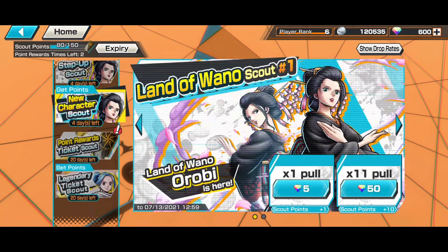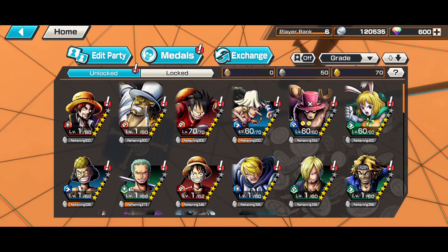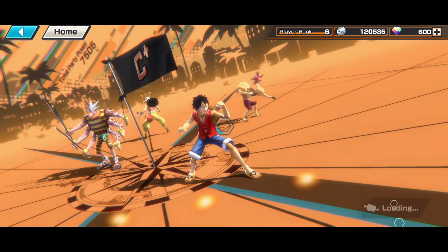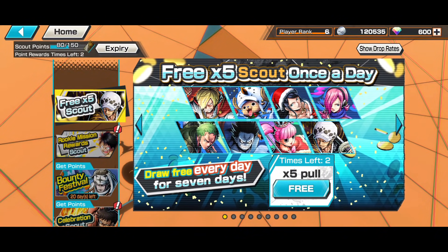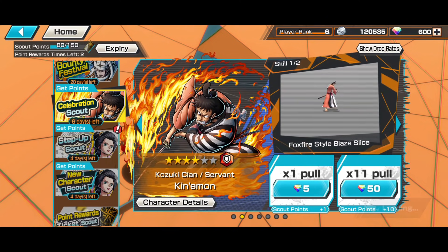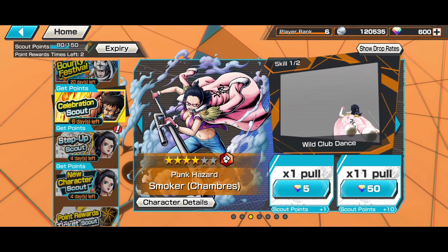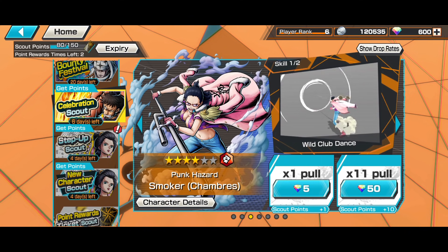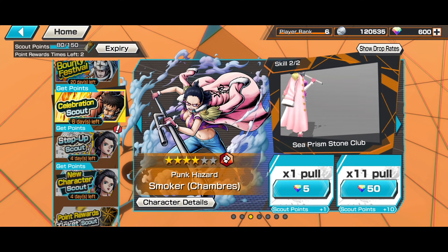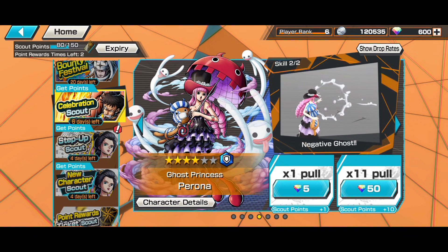I think we shouldn't summon anymore — it's better to just give the account away. Essentially that's it for the video. We managed to pull a five-star CP0 Lucci out of this. Among all six characters I do think CP0 Lucci is probably one of the better ones. Whether you guys should summon or not, I don't think you should, because even though these characters are pretty okay, the rates are not that great. About half the four-stars I pulled were not even the rated-up characters, and we were barely lucky to pull CP0 Lucci.